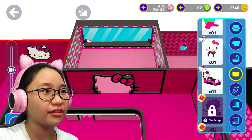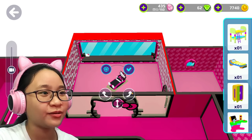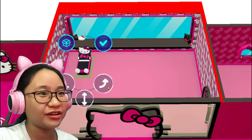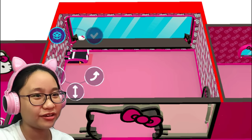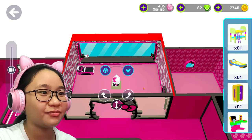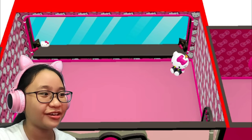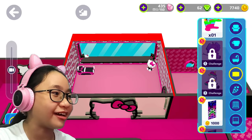Maybe this can be my room! Yes, this will be my room! So I'm gonna put the bed here. There we go! Yay! And this Hello Kitty doll — I'll put it here, in the corner!